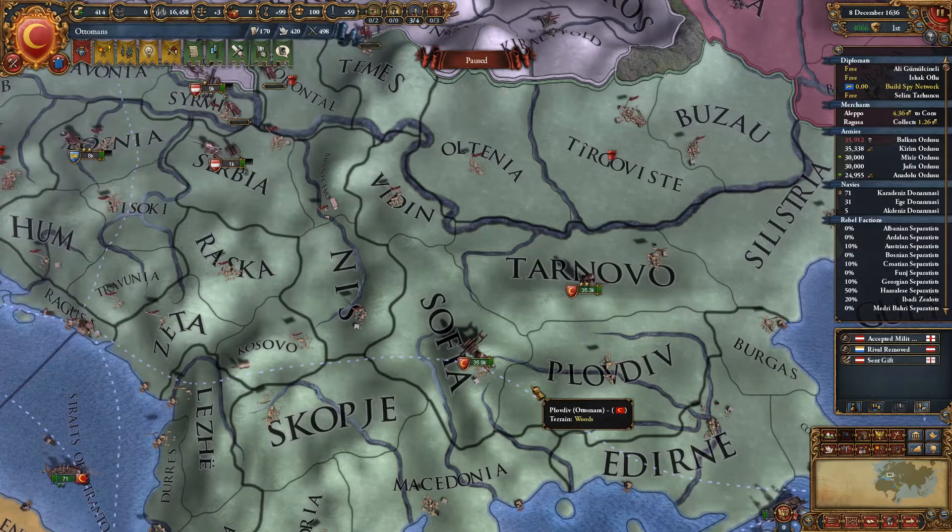Hello there guys, it's me UnstableVoltage. Welcome back to episode 54 of Europa Universalis 4 as the Ottomans.